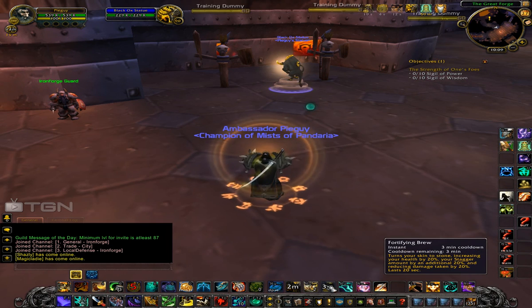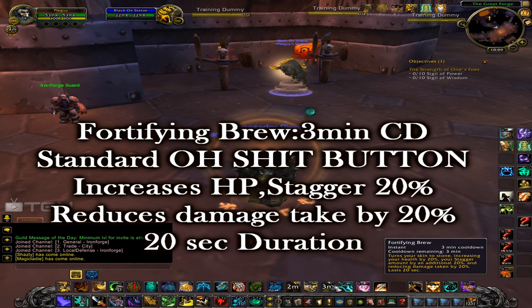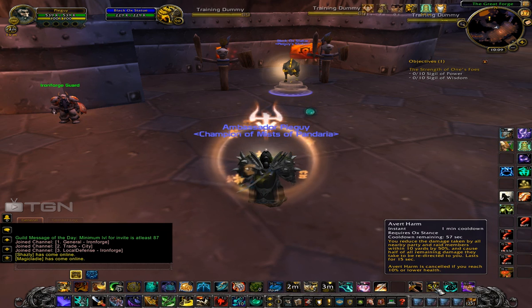Let's talk about some of your oh-shit buttons. First, you have Fortifying Brew, and that turns your skin to stone, increasing your health by 20%, increasing your stagger by 20%, and reducing damage taken by 20% for 20 seconds. Your standard oh-shit button — 3-minute cooldown.